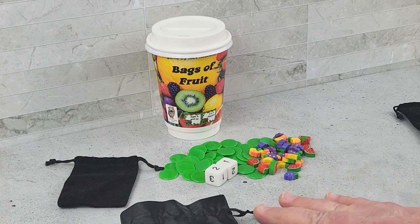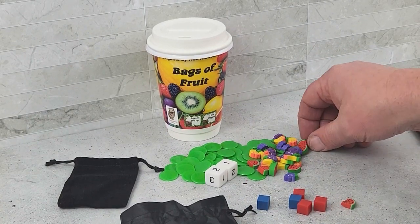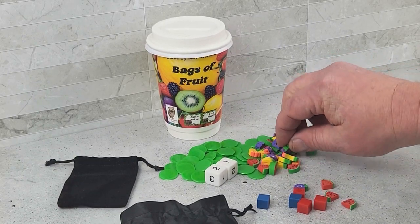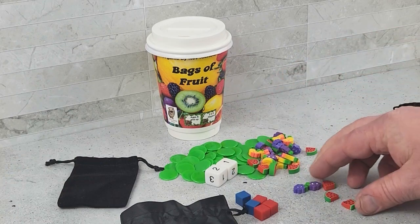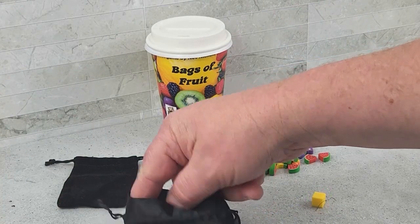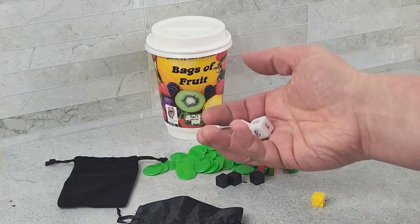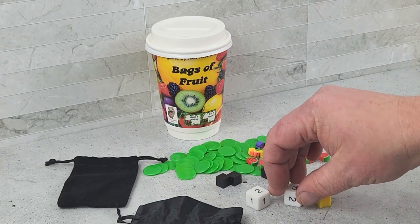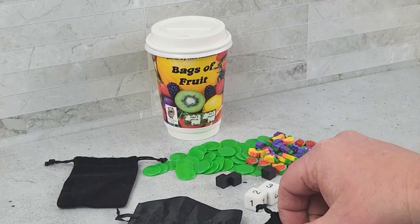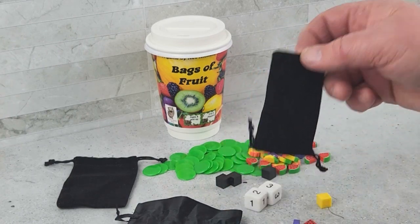Play continues in a clockwise direction, with each player drawing cubes and converting those cubes into fruit, placing the fruit into their small bag and trying to remember what's in their bag. Once a third black cube is pulled, the selling phase is triggered. The player who drew the last black cube rolls the two dice — that is how many of each fruit you can sell.